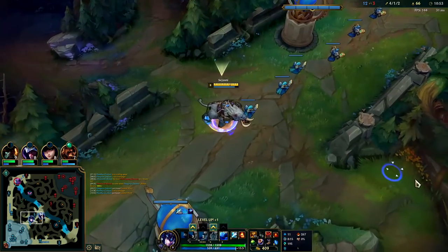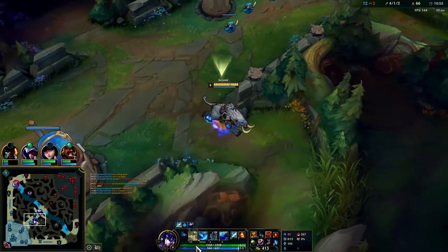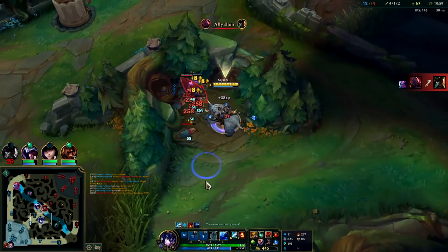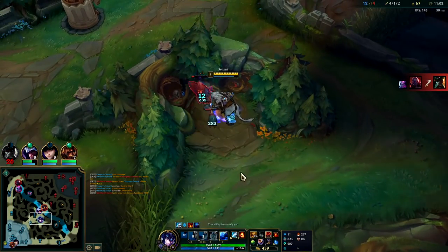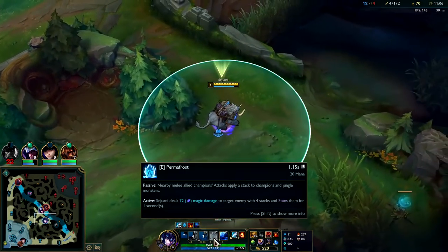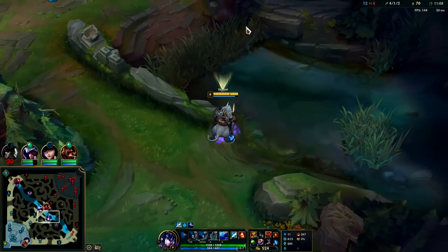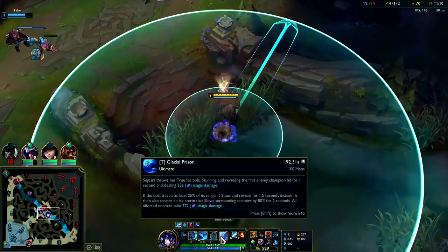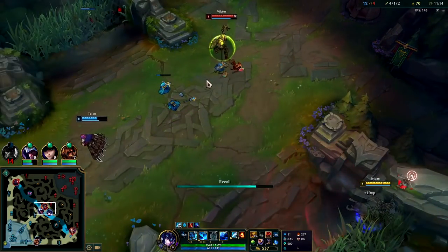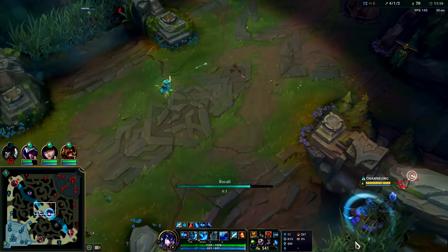Eve's top side right now — we can take dragon off that. We're going to max Q second to get that juicy cooldown and extra damage. Going mid with my R — whenever you use your R on Sejuani, if possible you want to stun them first and then break it with E, then R, then break it, because if you R them it won't let you use your E stun on them for like eight seconds.